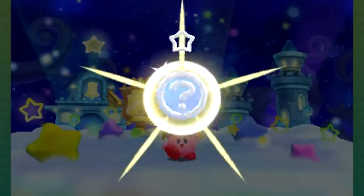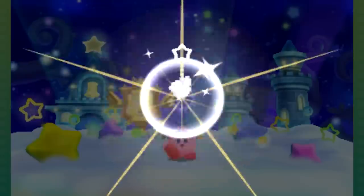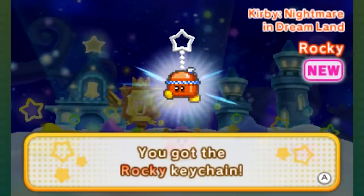Wheelie. Chef Kirby — this is actually referred to as Cook Kirby. Chef Kirby's the Japanese name and it's another mistranslation we see in these keychains. Twizzy — don't get your pantaloons in a Twizzy. And then Rocky.